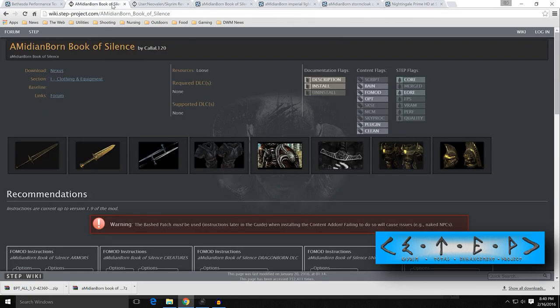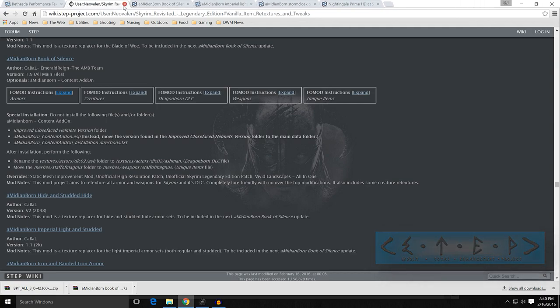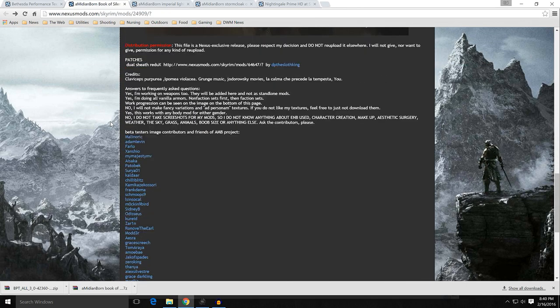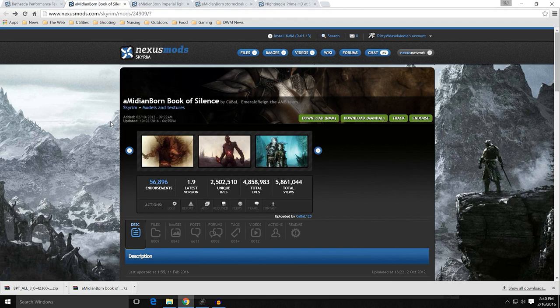Good thing to know: read those two guides — the Amidianborn Book of Silence on the Step wiki and Neil Valen's guide — so you have background on what everything is. That brings us to Amidianborn Book of Silence by Cabal120. This is probably, in my opinion, the best pack of retextures for weapons, armors, and a few other things. It is quite extensive. I would suggest reading through this stuff — there are extra things that you need to know, and the information is spread out in a bunch of different places. So let's go into files and take a look.